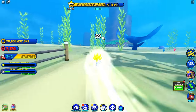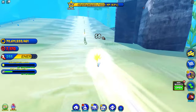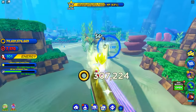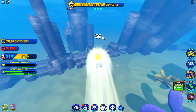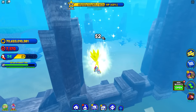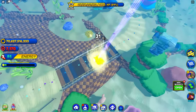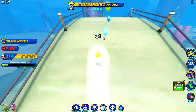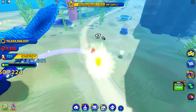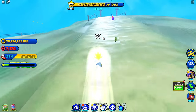We got a Super Sonic update a couple weeks ago and now we can go underwater — oh my god, this is so awesome! We're in Green Hill underwater. How far can we go? We gotta make sure we get these little air pockets though, because that's what lets us stay underwater.